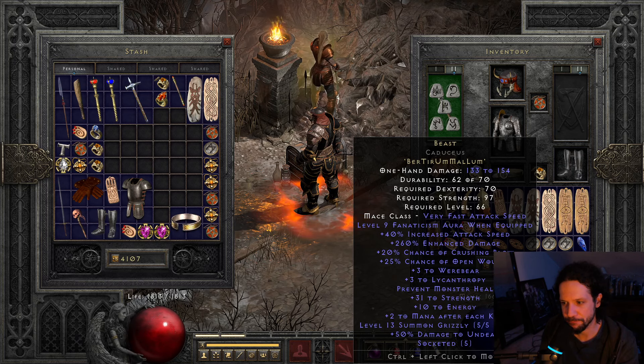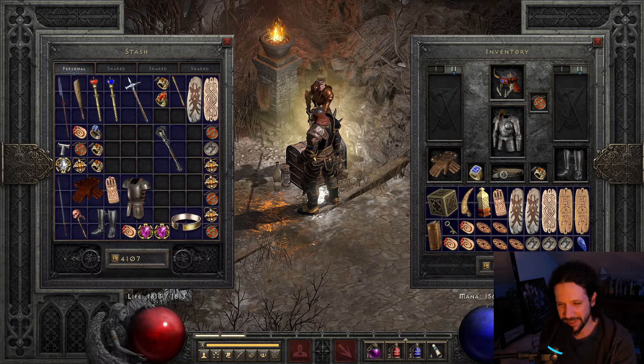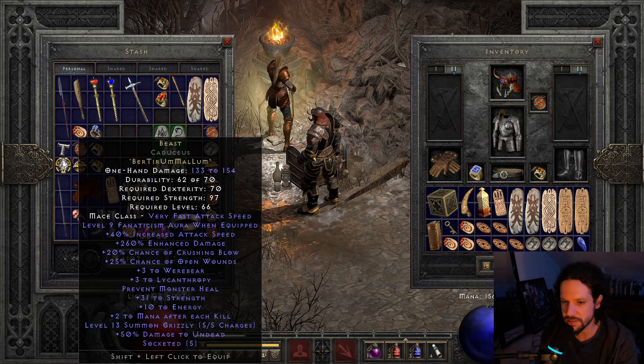Let's see what we get. 260 Enhanced Damage — max is 270, so not bad. Strength rolled 31 out of 25 to 40, which is above 30, so we'll take it. That's pretty much all the rolls for that — could have been a lot worse, but not bad.